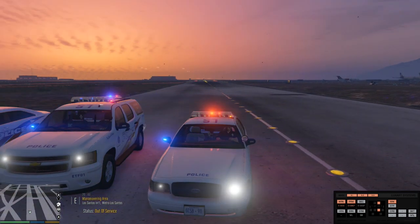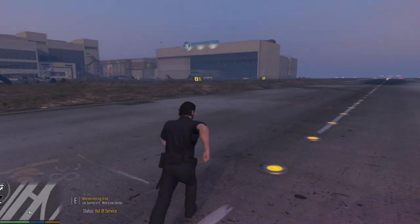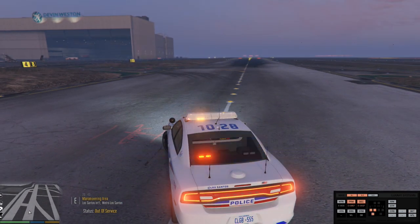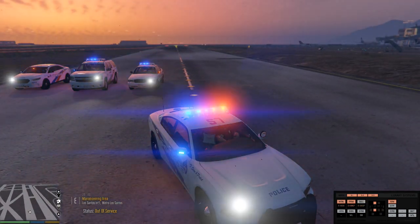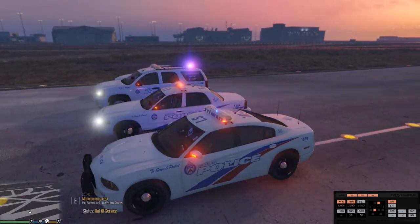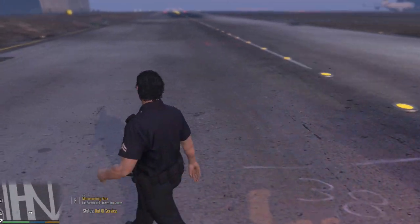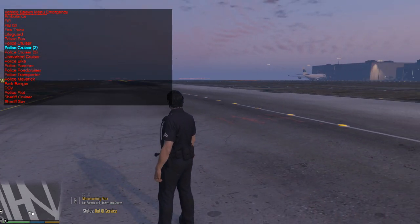I don't know if I'll spawn them all, but we'll try to spawn a majority of them. Let's go ahead and hop out. Let's get our Simple Trainer back up. Go to Police Cruiser 2 — and this is the Dodge Charger. Stage one, stage two, and stage three. Guys, these are so nice. I'm going to have to use these in a patrol, seriously. This is a really nice pack. And these Dodge Chargers and Crown Vics — anything with the V8 — you want to install the improved engine sounds. It actually makes your V8 engine sound like a real V8.